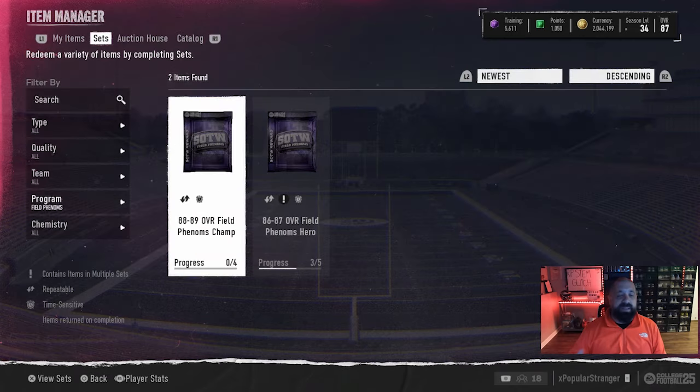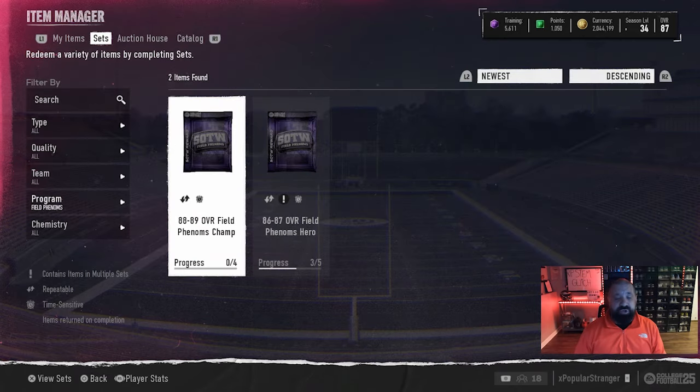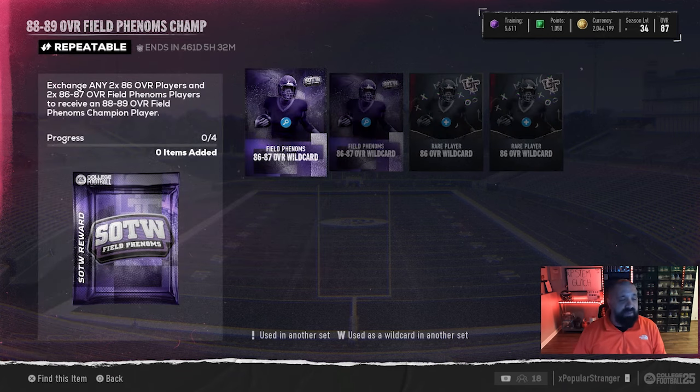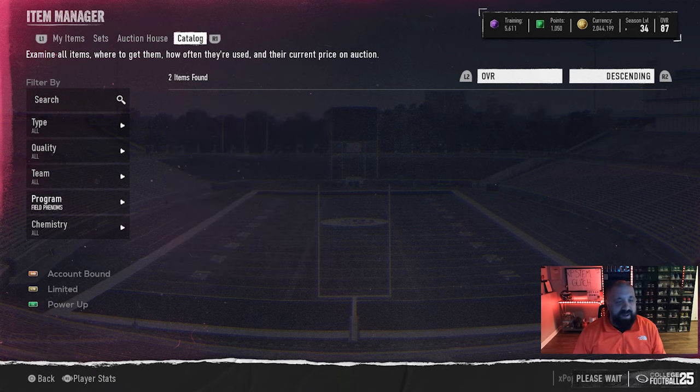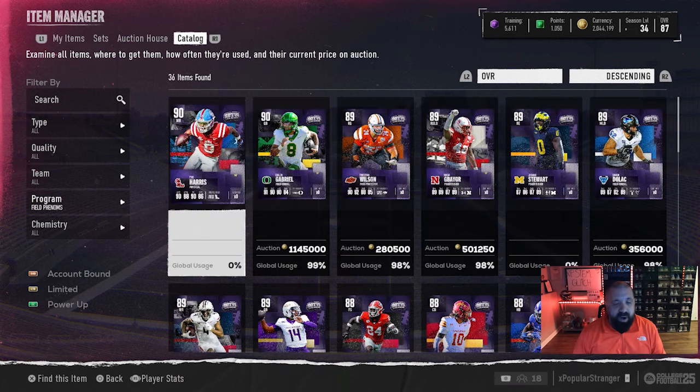Because today is Wednesday, we also got new Stories of the Week cards and new pack offers. This is the second week in a row with 89 overall Champions and 90 overall LTDs. The set requirements are still a hurdle — you need any two 86 overall players and two 86-to-87 overall Field Phenom players, and in return you get a random 88 or 89 overall Field Phenoms Champion card. It's not a fantasy pack and the risk versus reward simply isn't worth it, but that is one way to try for the new cards.